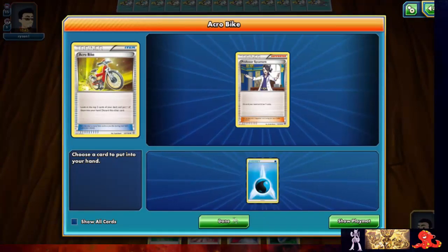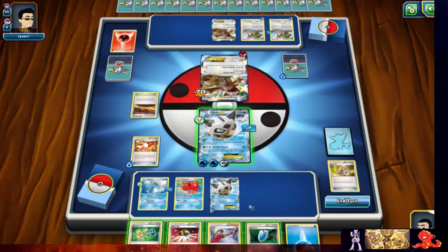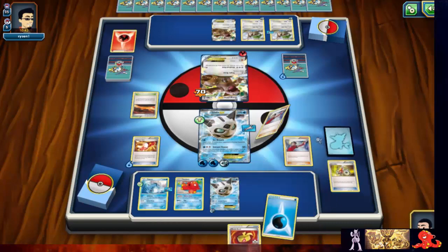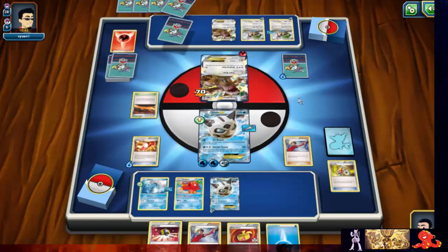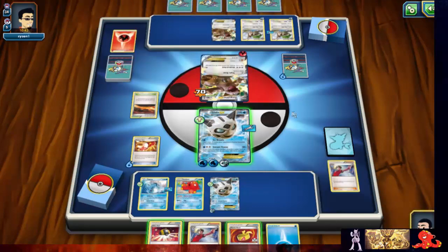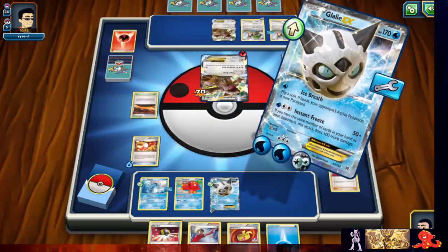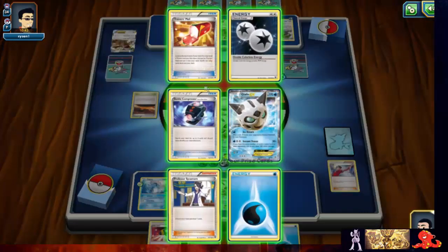I'll grab onto the water energy just so we can get the Sycamore in the discard pile. It appears I've already used it — I'm just going to play the Judge to get our hand sizes down. Yeah, that totally ruined them for now. No need to do anything else, even if I would have liked to play that muscle band.